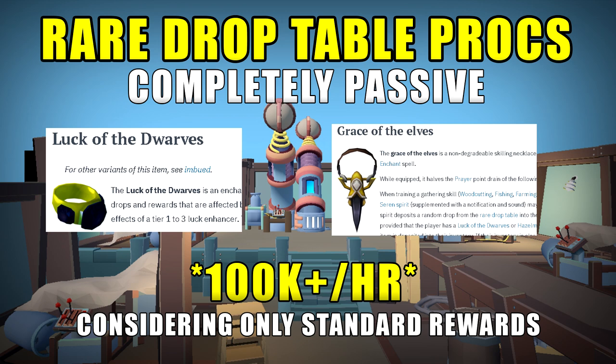You can combine the Grace of the Elves with the Brooch of the Gods we talked about earlier and make tons of passive income from literally just equipping these items. It can save you a lot of outlay costs for archaeology materials, and it adds meaningful profit to skills like woodcutting which have lower income otherwise. Along with features like being able to charge Sign of the Porters on the Grace of the Elves and free teleports to chosen locations from anywhere except the Wilderness, it's a very strong passive item.